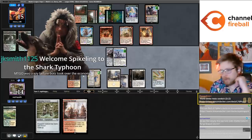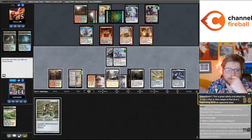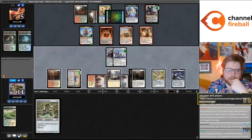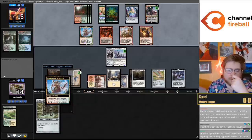I think we're just going to cast Shadowspear and make a Construct this turn. Thanks for the 17 months. The learning curve is insanely steep and punishing when you try to learn how to auto-pass - the priority passing system is atrocious compared to Xmage.